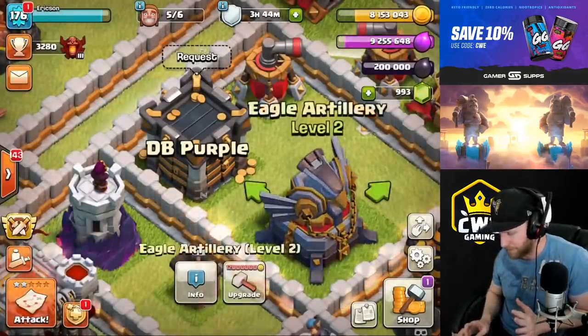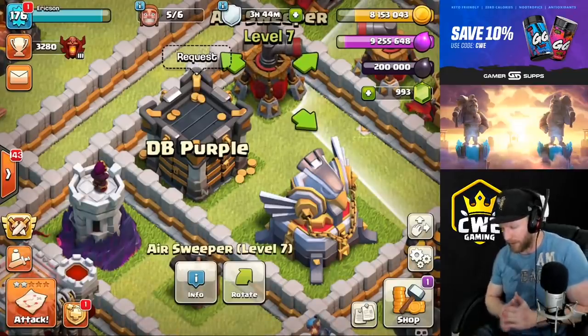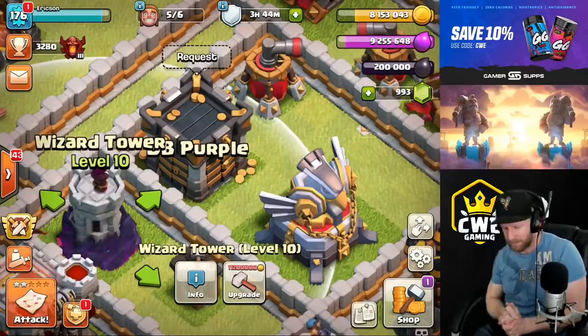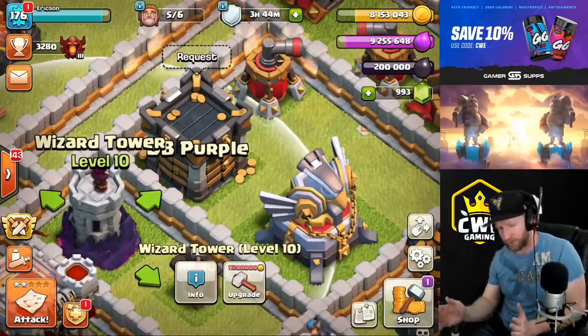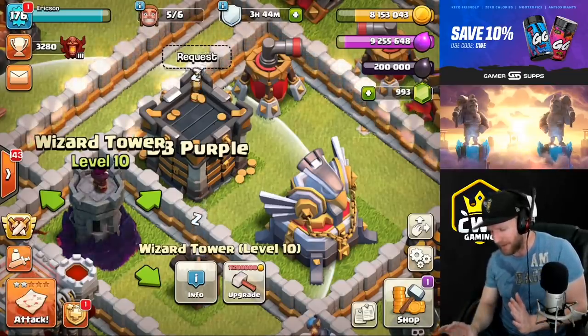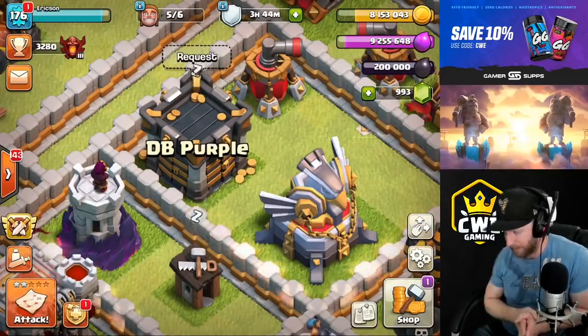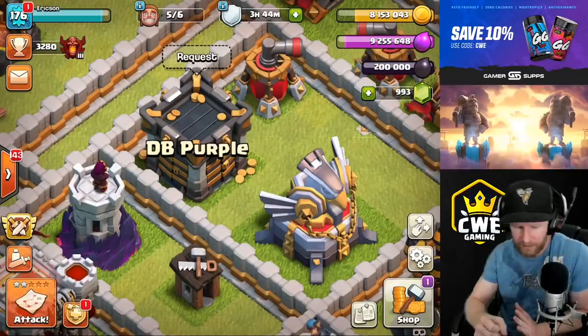Seven lightnings and one earthquake also deals enough damage to destroy the eagle artillery. But it's a little overkill on some smaller targets, so maybe I want to destroy the eagle artillery, the sweeper, the clan castle, and the wizard tower. The earthquake has a big enough radius to hit all of those, but we have to understand the exact radius of the lightning to make sure we can hit all of those as well - we'll actually have to split up the lightning and cast it in different spots.